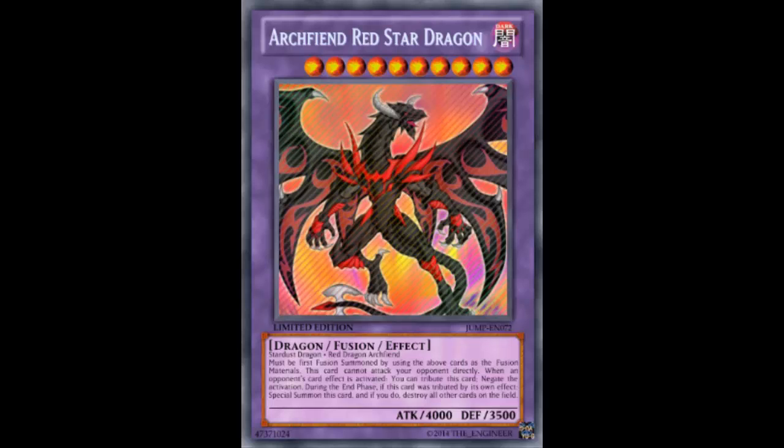Do you have anything else to say about this card? Any combos? It's Level 10, so it works with Assault Stardust, and it makes my Gustav Max for game even more viable. I had to put Gustav Max in one game with Assault Stardust where my opponent had about 2000 life points left — Gustav for game.